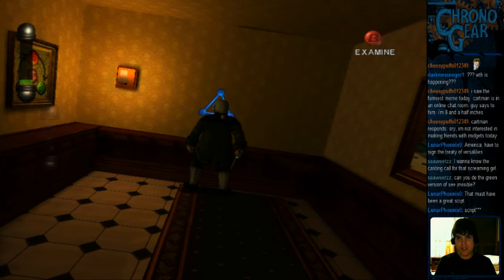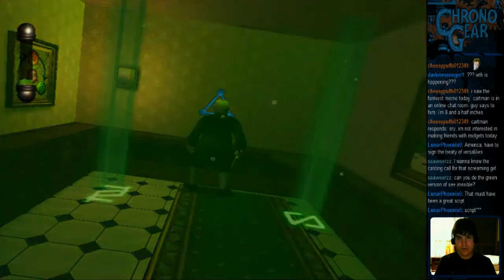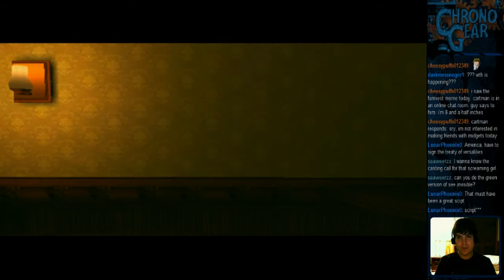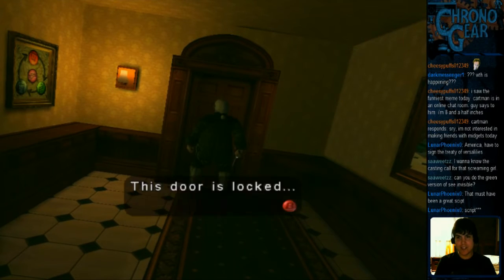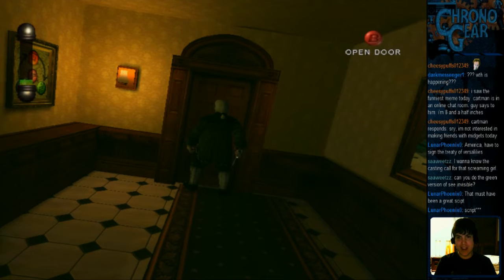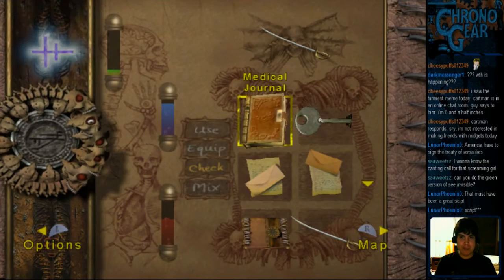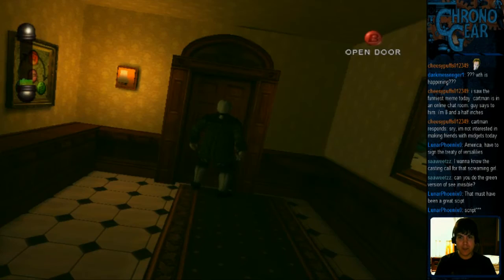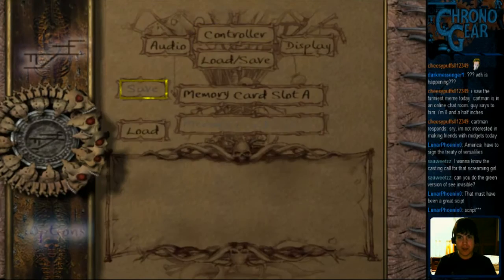We'll see if this does anything. Oh, it does. Why wasn't that green, then? That doesn't make any sense. That guy revealed the door — and oh, it's locked. Good thing we have both components to open it up. I'm gonna save, cause it's been a while.